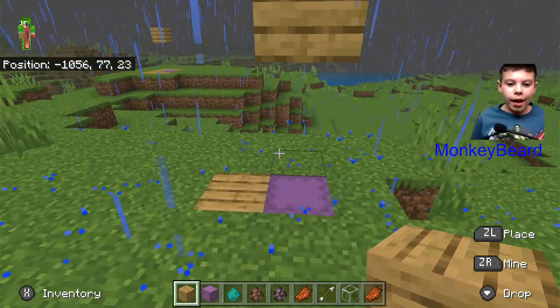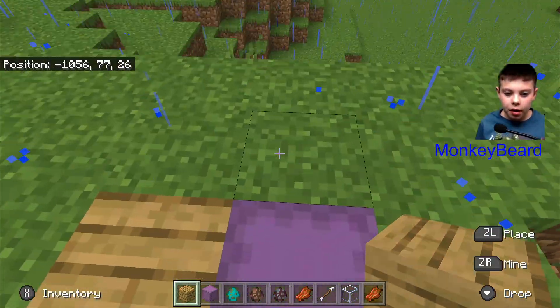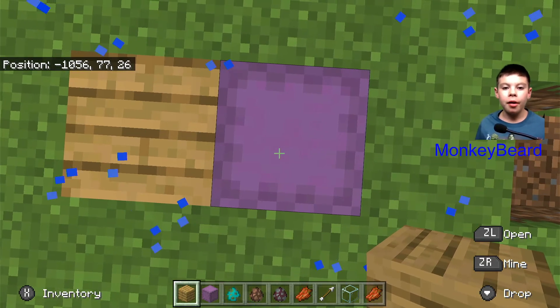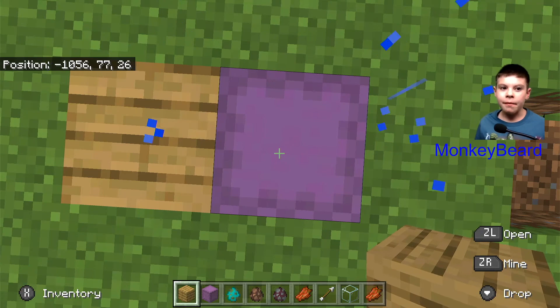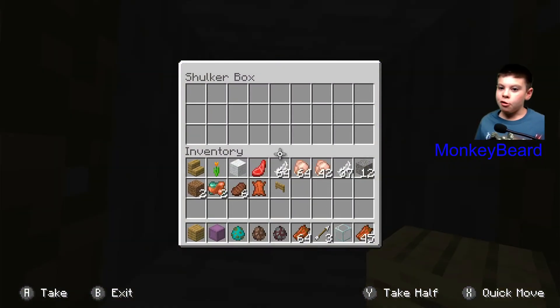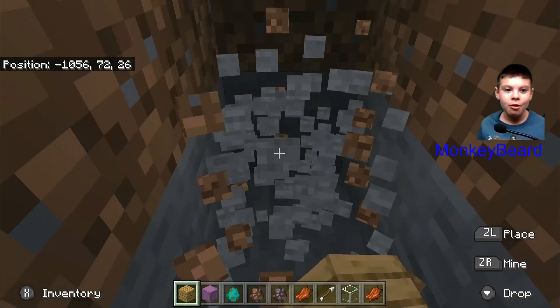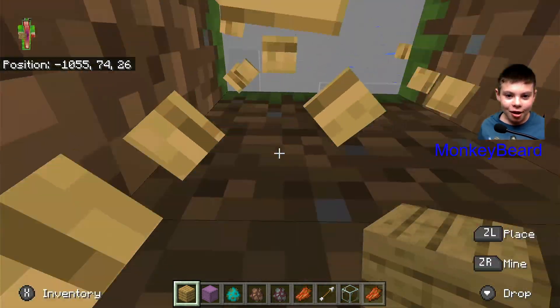Hello, this is MonkeybeardGamer. We are making this little shulker box entrance. Let's say someone comes in and thinks this shulker box might have diamonds. They think it's from Monkeybeard, and he's really rich. It's a really cool secret face based on one of his videos that haven't come out yet. But now they kind of rob it.